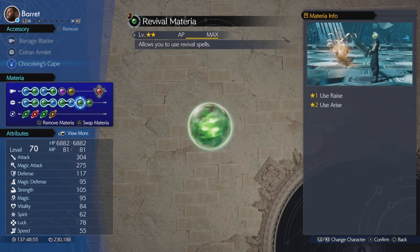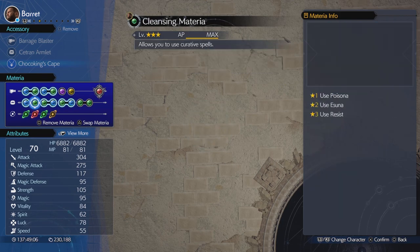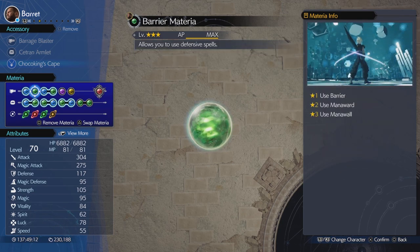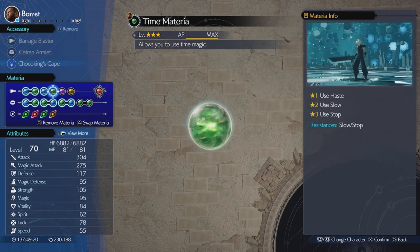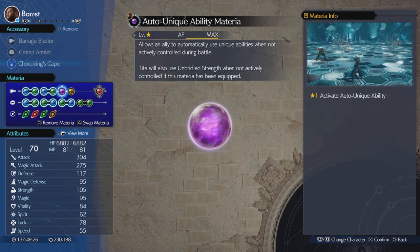Revival is there just as a precaution in case we need it. Magic Efficiency Materia will reduce the cost of using Barrier. We're also going to use Barrier and Magnify, so that will allow us to cast Mana Wall on all characters at the same time. Swift Cast with Time to reduce the amount of time it takes to cast Haste, which we're going to be casting onto Yuffie. Auto Unique Ability Materia, which allows him to use Overcharge and with the Weapon Ability, it will grant Automatic Protection too.